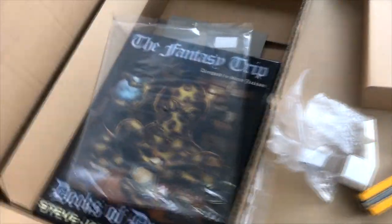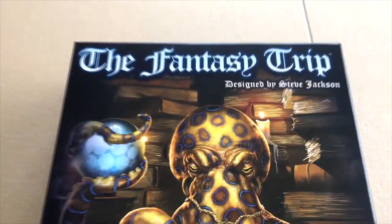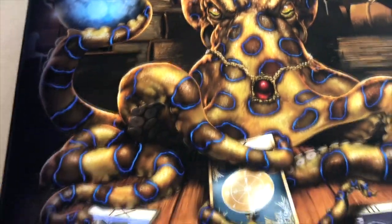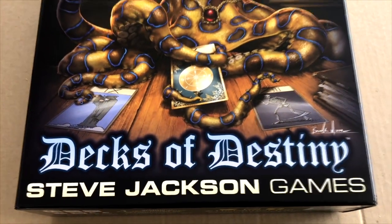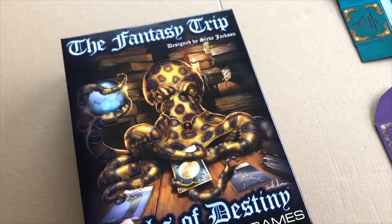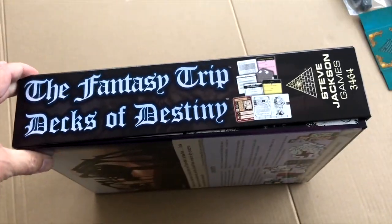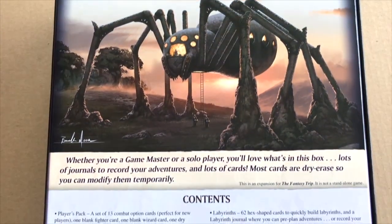Now let's move on to the real deal — the actual 'I Want It All' box. Getting a good close-up of the artwork here: that's not looking good for whatever character drew those cards. We'll flip the box around to take a look at the sides, which shows some of the contents we've already covered.